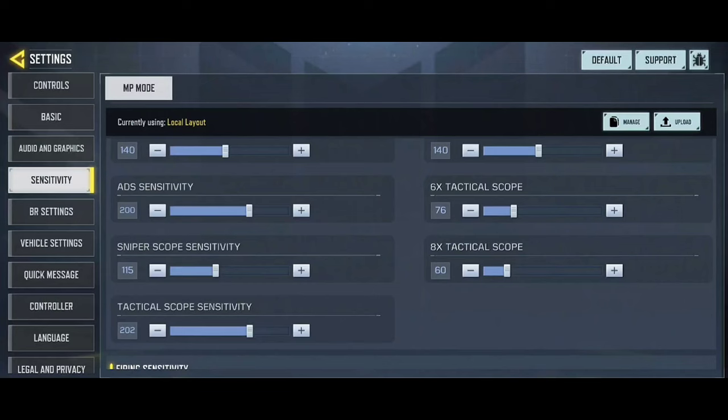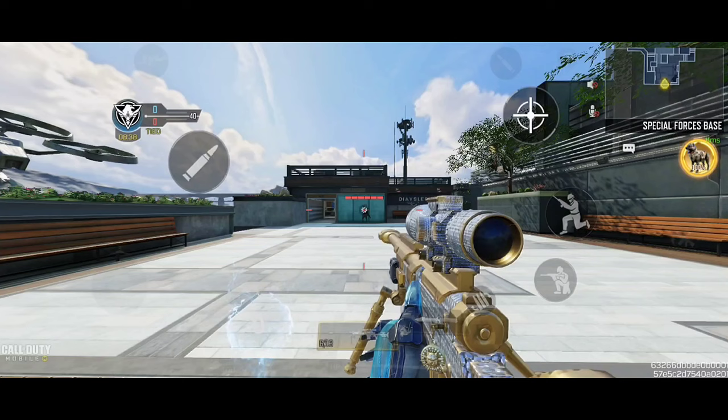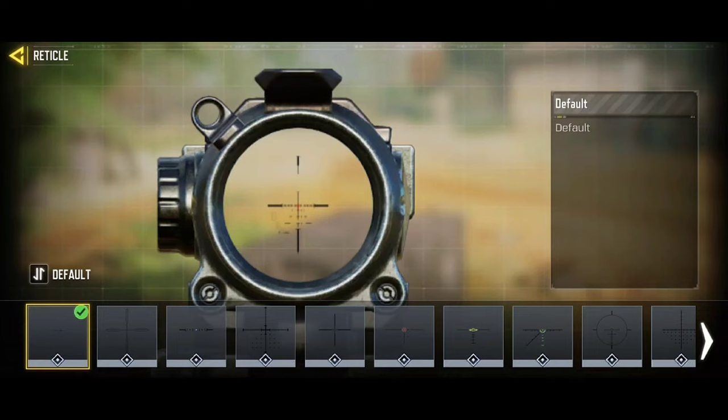Next tip about precision scope sensitivity: use higher camera sensitivity and lower trigger sensitivity — this will considerably improve your accuracy. For perks, I recommend steel lungs to fix the crosshairs when you open the scope. Also use hardness to prevent your aim from going up when the enemy shoots you.